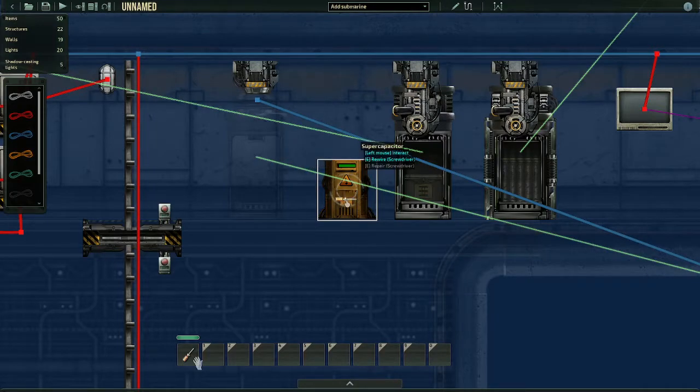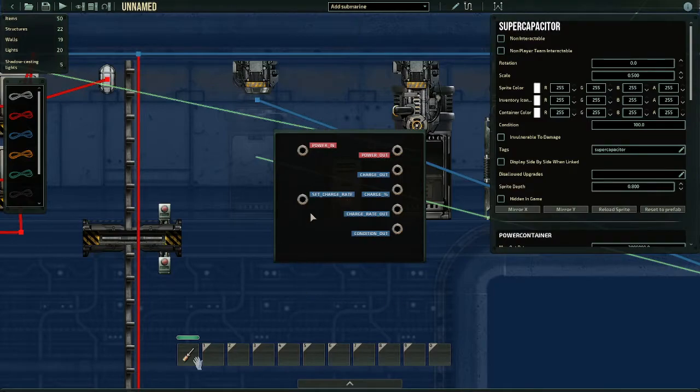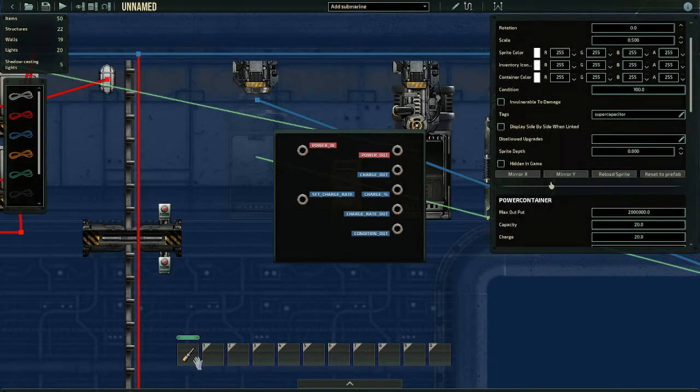Some people pronounce it differently — that's just how I pronounce it. When you press E on it with wiring mode on, you'll see a bunch of little circles and a bunch of text. To a new submarine builder this is going to be very confusing. Right now, you only need to concern yourself with power in and power out — those are the only nodes you need to worry about.